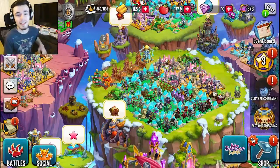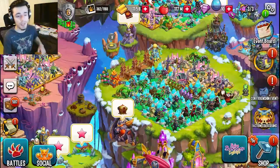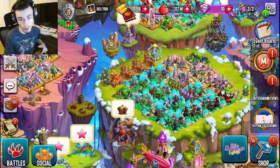Hey guys, it's the Swallow Cloth here in today's episode of Monster Legends. I'm going to be telling you guys how you can get a bunch of gems right now, but you need to make sure to do this method quickly because it will go away soon and be replaced with a new one.